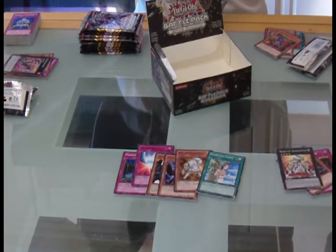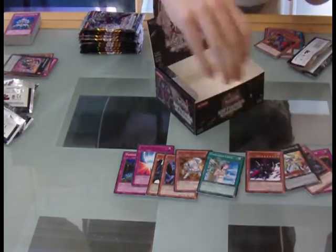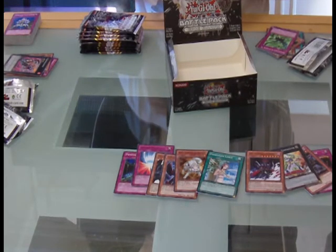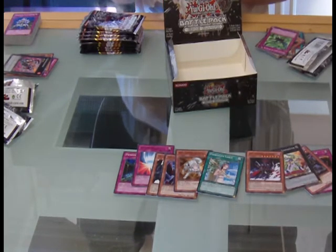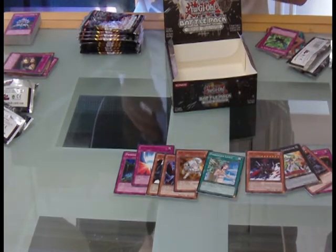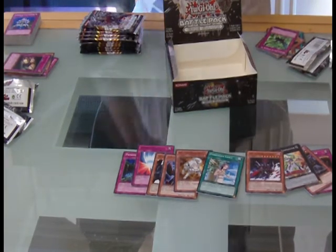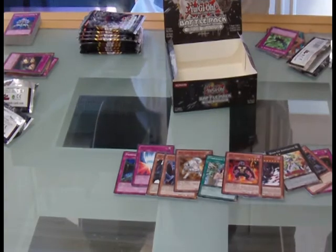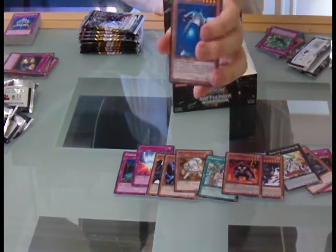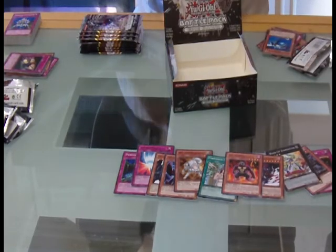Gores! I'm pulling Gores — you heard it from me first! Number — Doomberg, Harpie's Feather Duster! Oh, a Fire — only because I don't have them. Making good, and that Blue Thunder thing that people are using to summon tokens — stupid card.